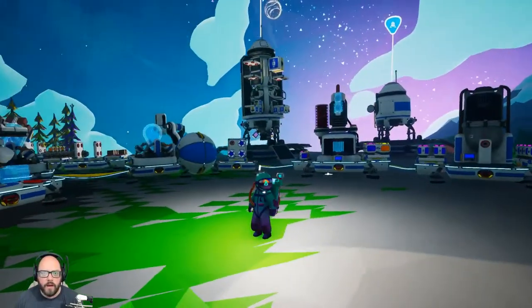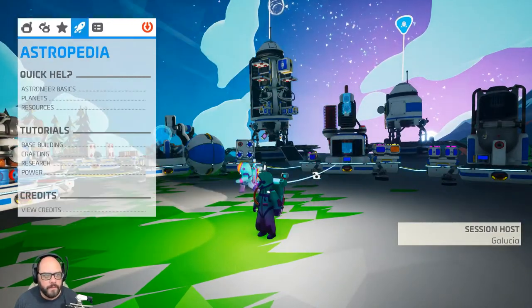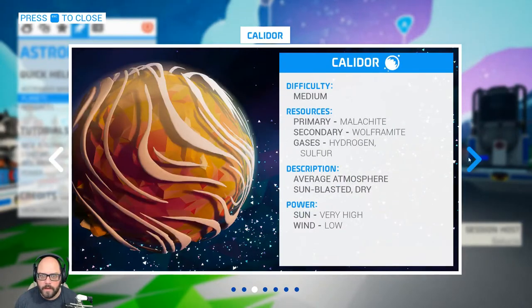Today I am going to be traveling to another planet. Calidor - haven't been there yet. It has a lot of copper, some wolframite, hydrogen, and sulfur. Sulfur's new, we don't have sulfur yet.